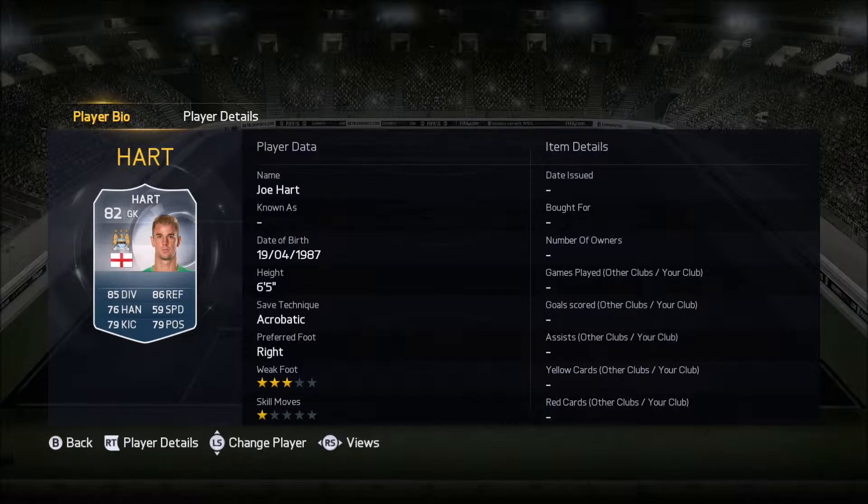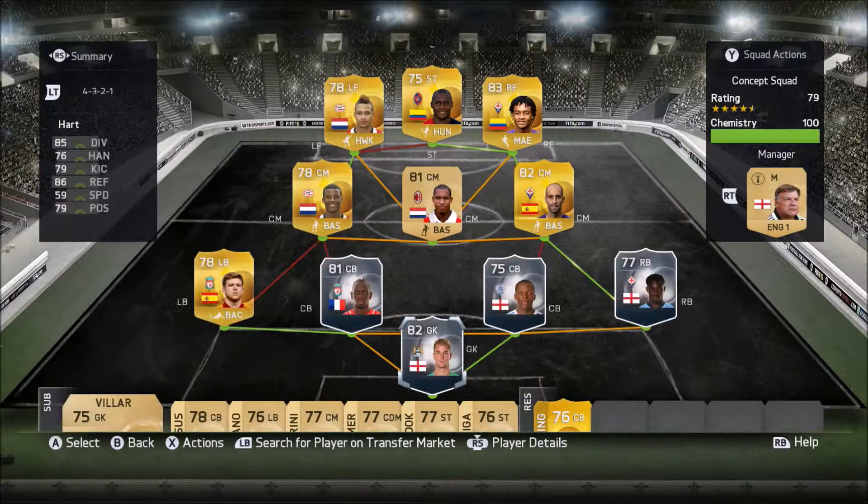Hart is a really good keeper. His 86 reflexes you'll really notice, as well as his diving. His kicking is underrated as well, although his handling — 76 — yeah, fair enough. He does tip a lot and he's never really in the right position for me. Otherwise, he is a good keeper and I'd probably recommend him in this kind of team.